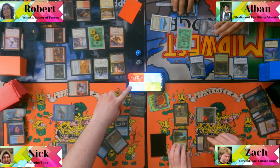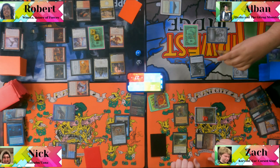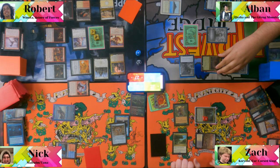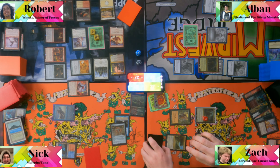Zack acknowledges he's dying to Winota next turn. He attempts to swing at Nick to kill him — sending four to five attackers and sacrificing a land to draw with Gitrog. Nick takes eight. End of turn, Albin attempts Abrupt Decay on the Opposition Agent but it's stopped.